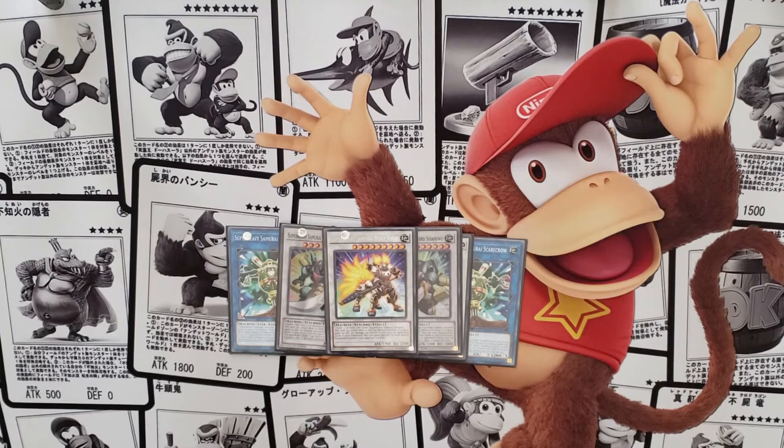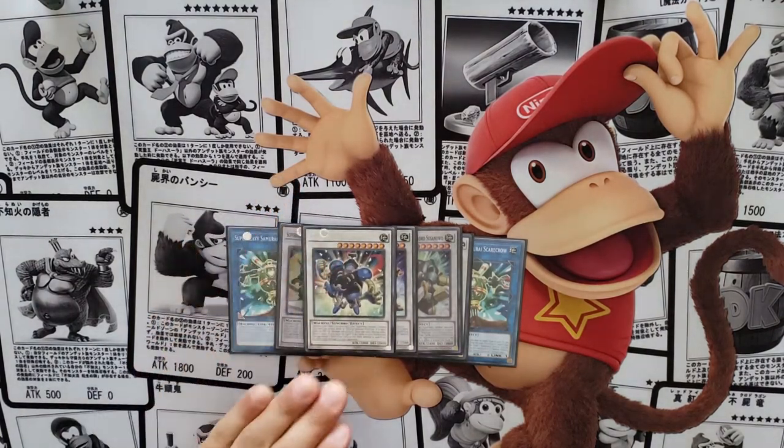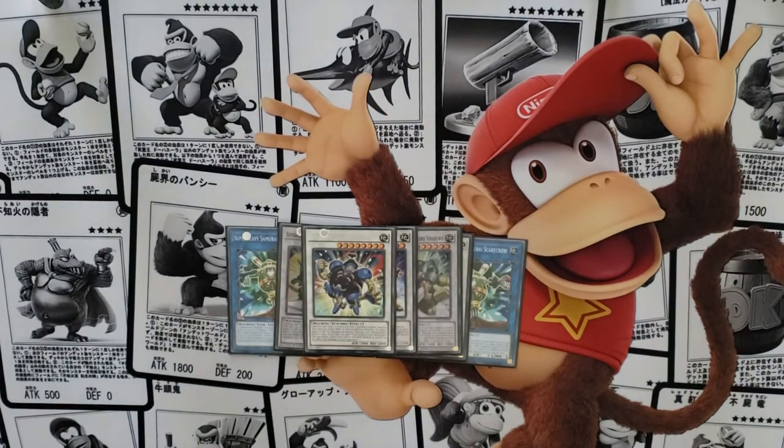Next we play Nine-Tail Fox, a level 9 synchro at 2,500 base defense — but his effect gives him 900 additional defense for every special summoned monster your opponent controls. With just one, he's already at 3,400. Against something like a Hero deck that floods the field, he gets absolutely enormous and can run over their monsters.